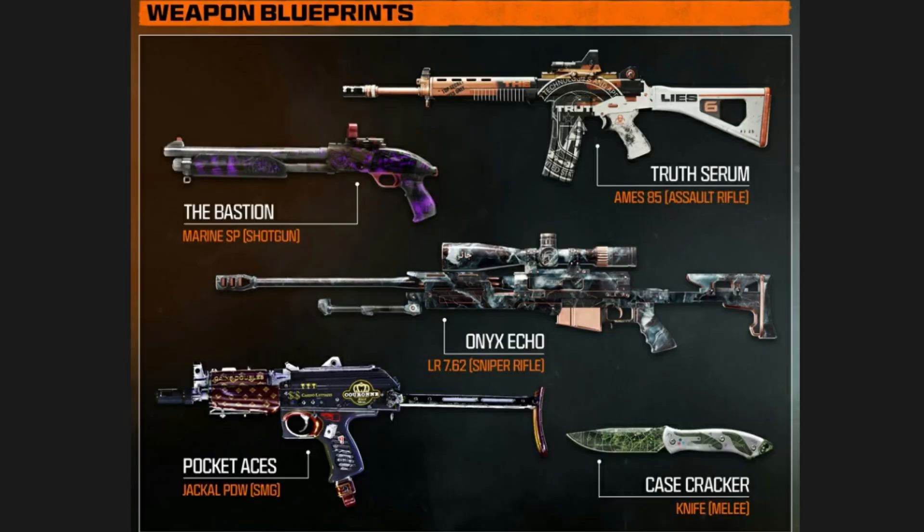For the tenth reward, complete the Safe House Puzzle and you get the Case Cracker Blueprint — it's for your knife. For the eleventh reward, complete the Safeguard Upgrade Station. I think this is added on to the Safeguard Puzzle. You get the Truth Serum Blueprint for the AMES 85.